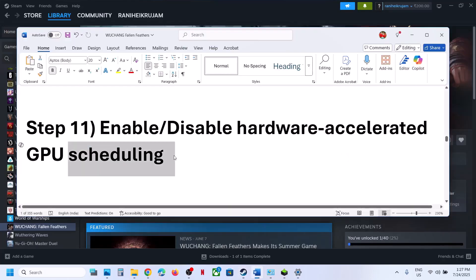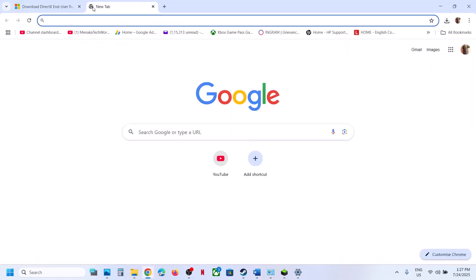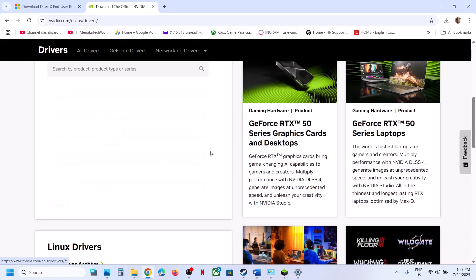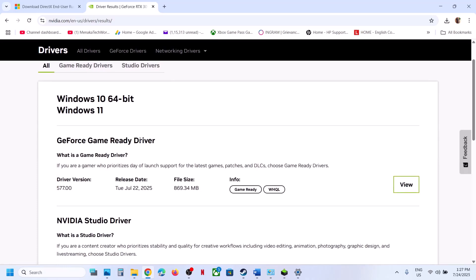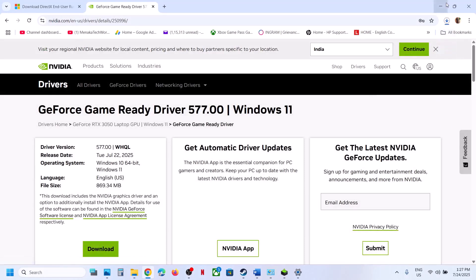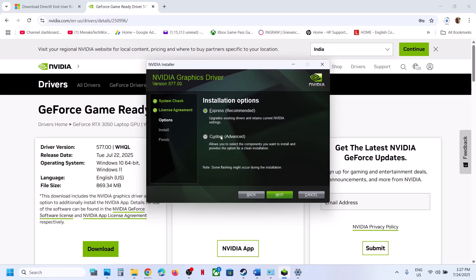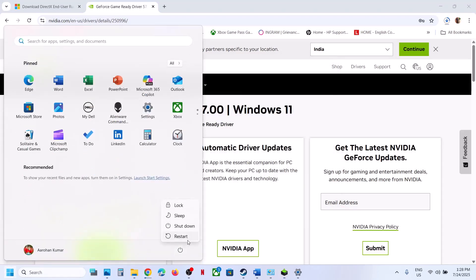The next step is to perform a clean installation of your graphics card driver. Go to the Nvidia website (or AMD website for AMD cards) and download the latest driver. Select your graphics card and operating system, click Find, download the GeForce Game Ready Driver, and run the exe. Click Yes to allow, OK, then Agree and Continue. Choose Custom, click Next, check 'Perform a Clean Installation,' click Next. After the clean installation, restart and launch the game.